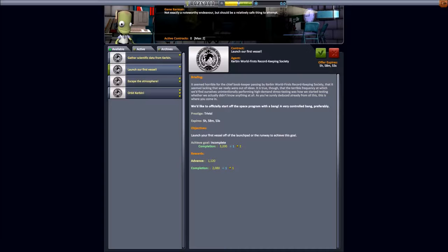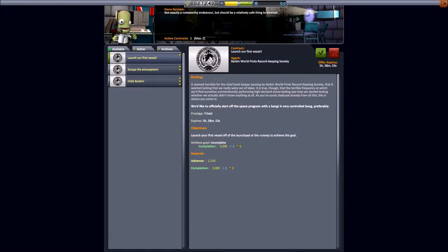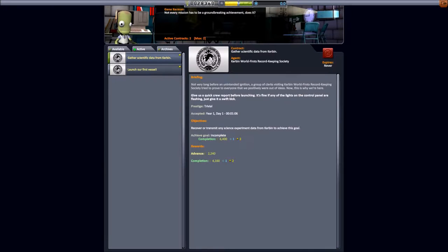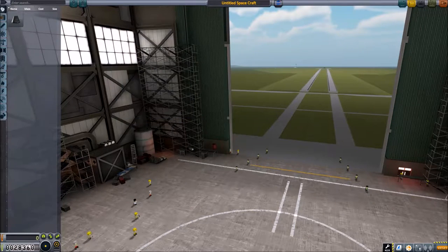So we're going to look at these contracts. As you can see we can only accept two right now since we have a starter level mission control. We're going to gather scientific data from Kerbin — we can definitely do that on our first launch — and we can launch our first vessel. So we'll grab both of those. You get an advance, which is money just for taking the contract, and a completion amount once you finish. We'll also get science and reputation for completing these.